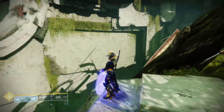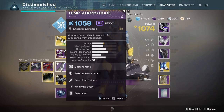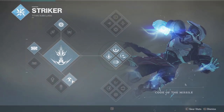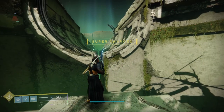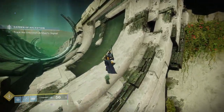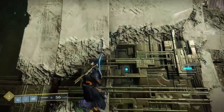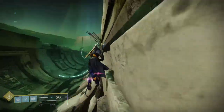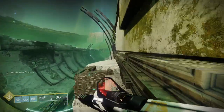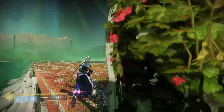Alright, so let's get right into it with the Titan. We're going to be doing the first and second skip using Temptation's Hook, Hunter Mobility, Lion Rampants, and Middle Tree Arc with Thunder Crash. From there, Catapult Lift — preferred for Titan flying. I like to take the right-hand side for most of my skips. It tends to be more consistent; I use fewer resources to get up and move along it.